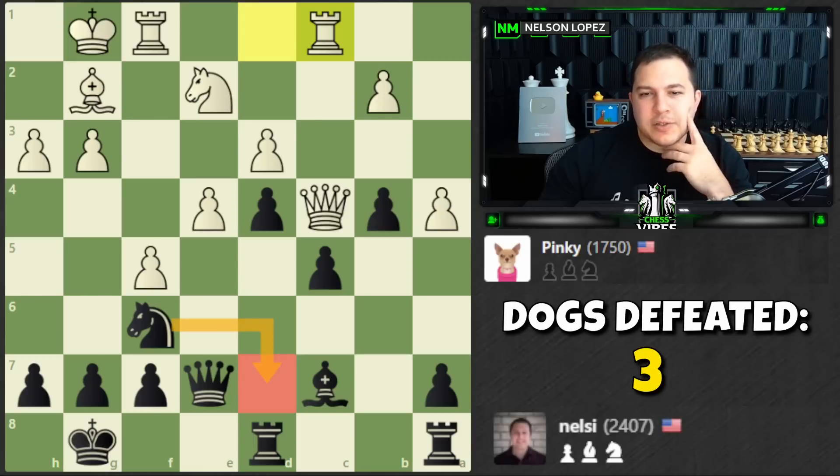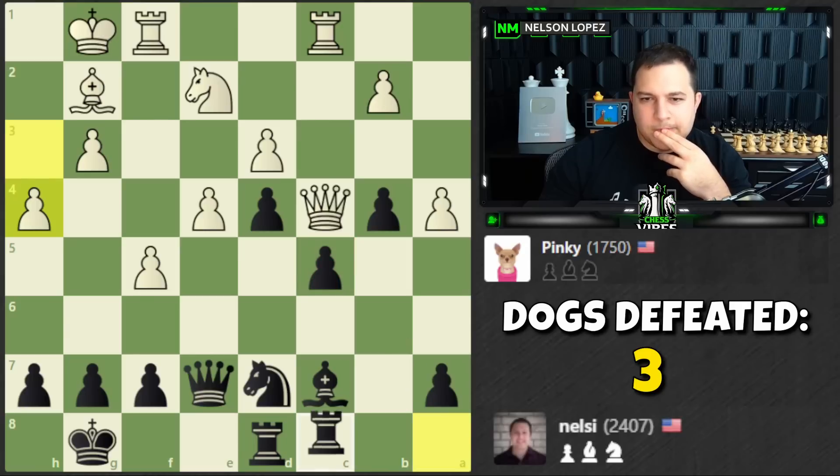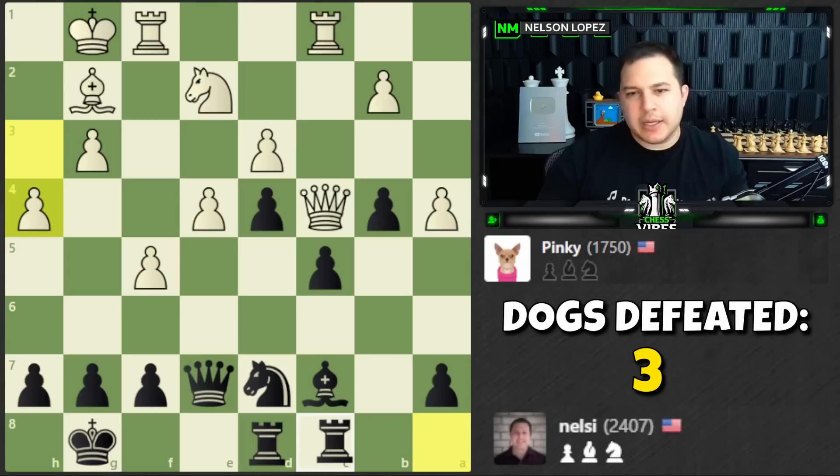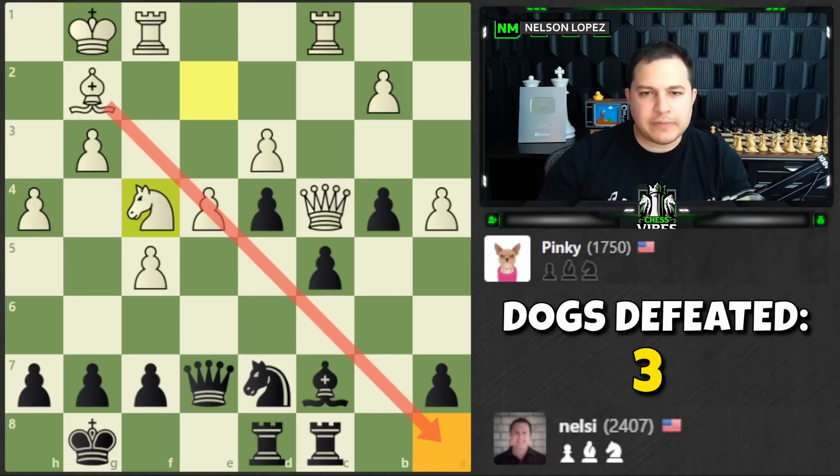If I go back with the knight that actually looks pretty good — it temporarily defends but also sets up to hop in here, which looks like a great square. Let's do that. H4 — interesting move from Pinky. I want to go here but I'm losing a pawn, so maybe I should defend that first. I'll use my rook as a dual-purpose move — gets ready to defend and also gets out of the bishop's line of fire.